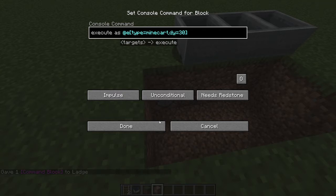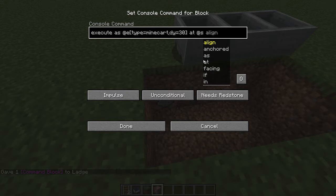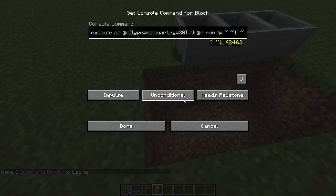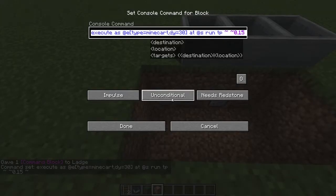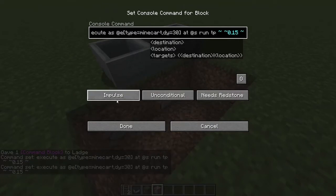My other one was about 70 so it doesn't really matter. Then at s run, and then tp with three tildes, and on the middle tilde you put 0.15 — not 1.5. Now you want to copy this command and put it into the other one.